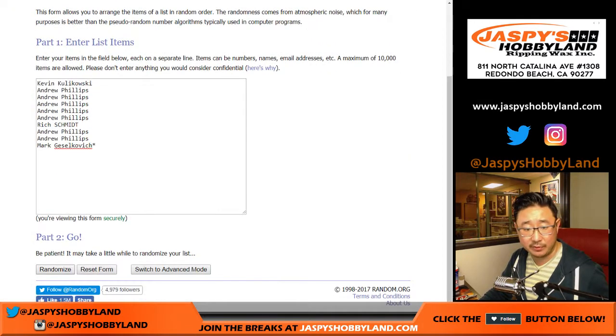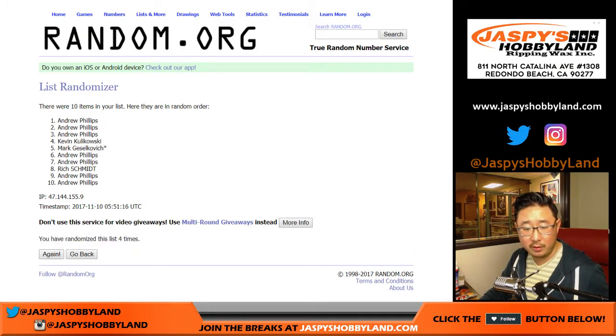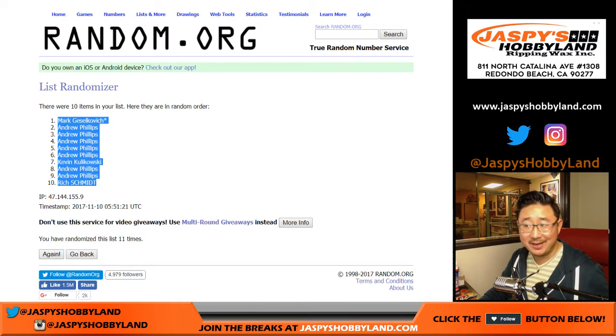Six and a five — 11 times for each list. One, two, three, four, five, six, seven, eight. Why can't it be like four? Mark G down to Rich.